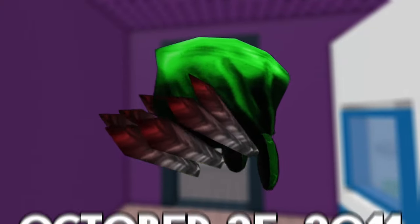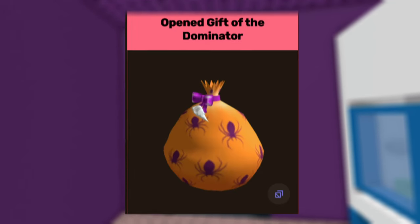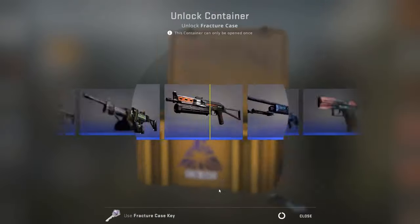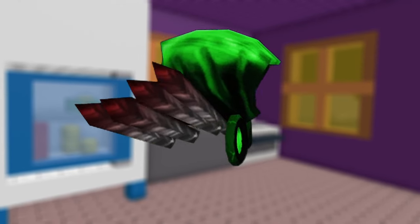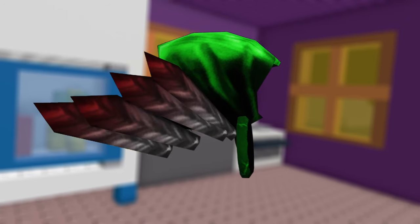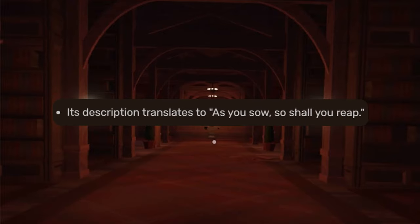The Messer was uploaded on October 25th, 2011. This Dominus was gifted to those who previously purchased the Gift of the Domineered Hat for 31,000 Robux. A day later, the item went off sale, opening to reveal the Dominus Messer inside. Currently, its best price sits at 6 million Robux, while its value is around 3 million Robux. The hat is a mix of green and black as its main color scheme, with two glowing red eyes in the hood. Its feathers are grey with a brown fade tip at the end. Its description reads: "Ut sementem feceris, ita metes" — meaning "as you sow, so shall you reap."